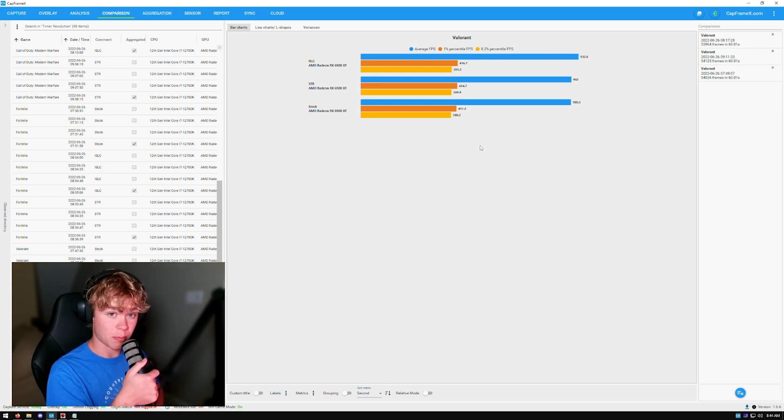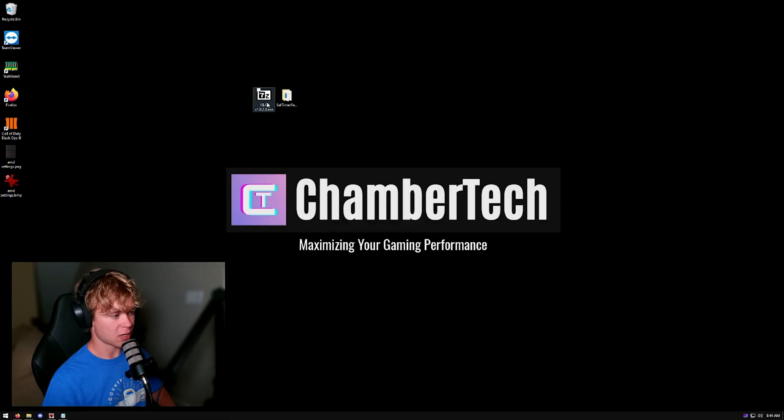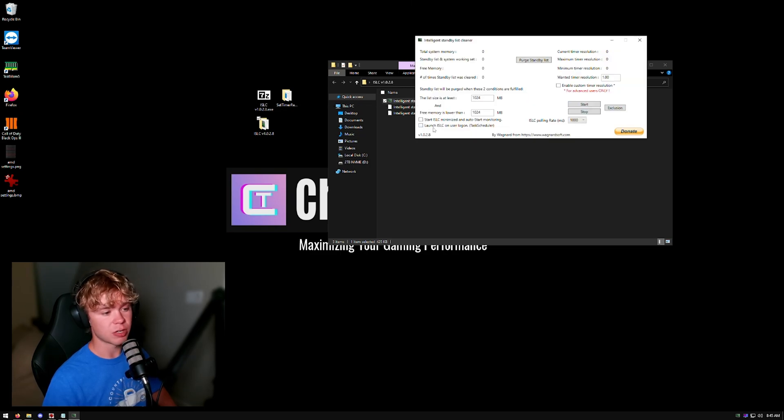I'm going to show you guys how to properly set these up. If you go to the website for Intelligent Standby List Cleaner — link is down below — download it, extract it to your desktop. Open the folder and launch ISLC on User Startup, start it minimized and auto-starting. The list size, keep that at default — about 1 GB on the standby list. For free memory, go to Task Manager, check your memory. I have 32 gigabytes, so you divide by 2 and multiply by 1,024 to get the correct value in MB.